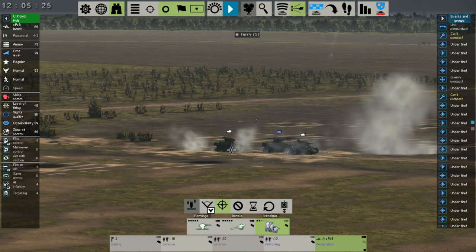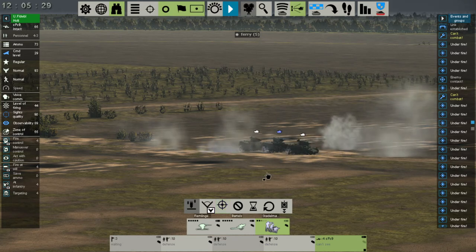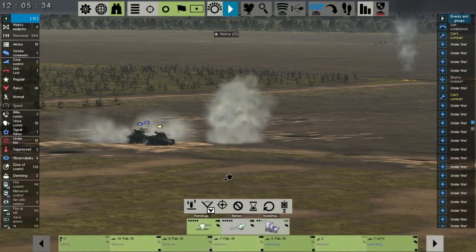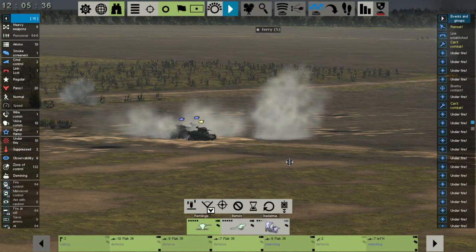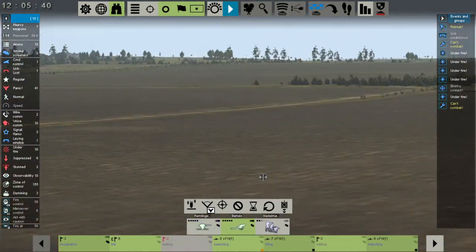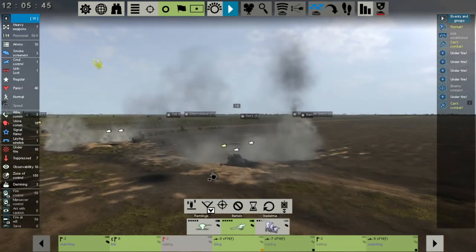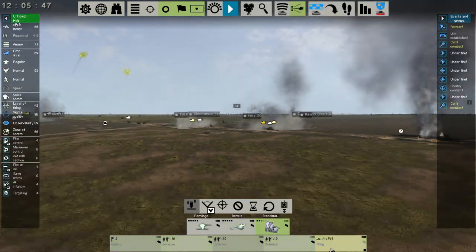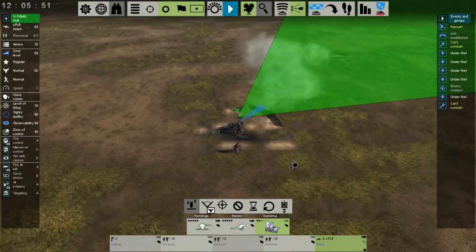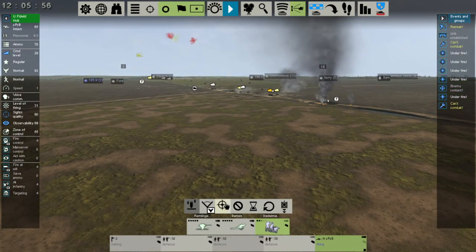Obviously you don't micro this much in this game. These guys are just getting obliterated over there, but they're tearing up the guys we wanted to target. These are just how the vectors work, and I really just wanted to demonstrate the vectors and the priority targets.